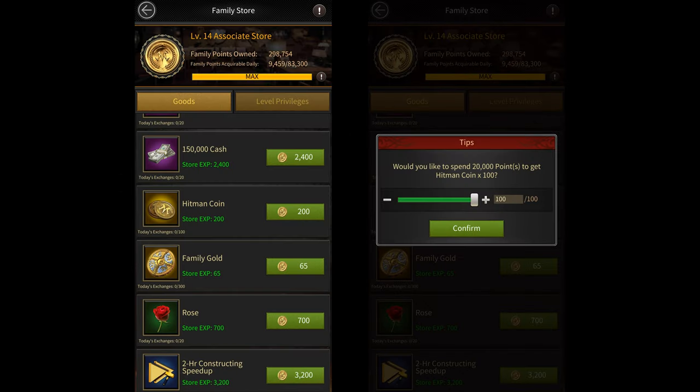The next source is the Family Store. From here, you can buy 100 Hitman Coins every day for 20,000 points.